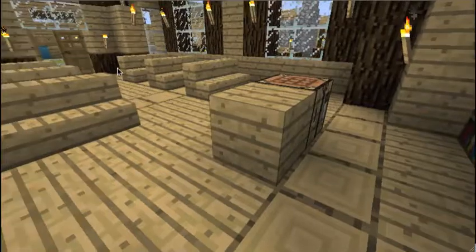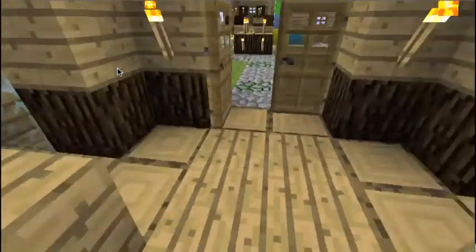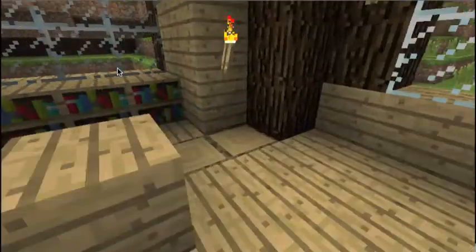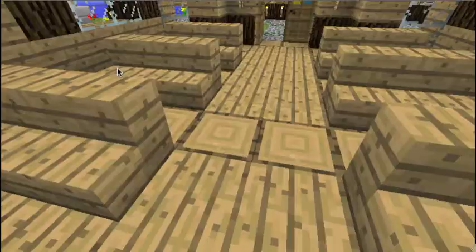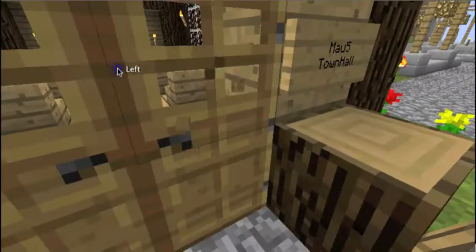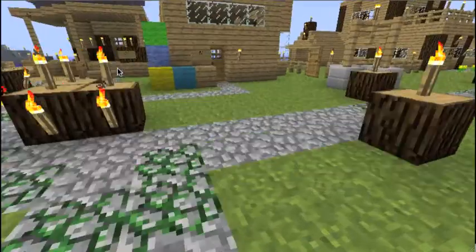Here we go. That did consist of me picking all of the stone that was originally where the wood is. It was originally one size, actually — a lot smaller — and I was like, wow, this is really small, I'm going to make it bigger, and I made it bigger.